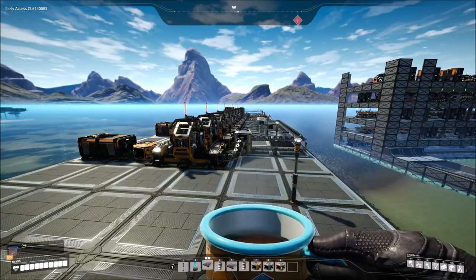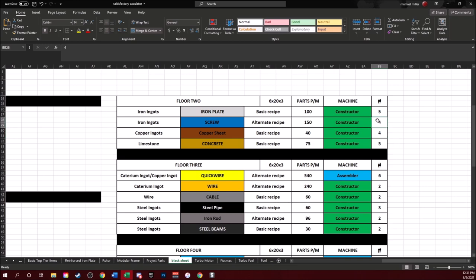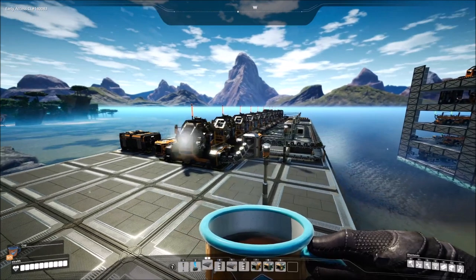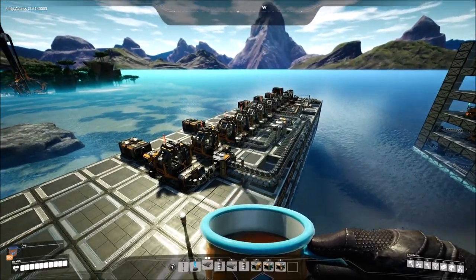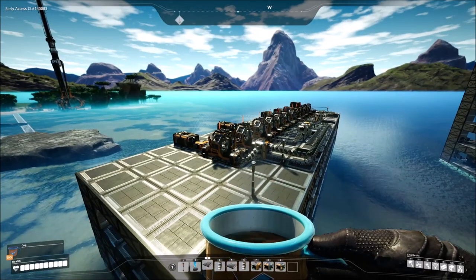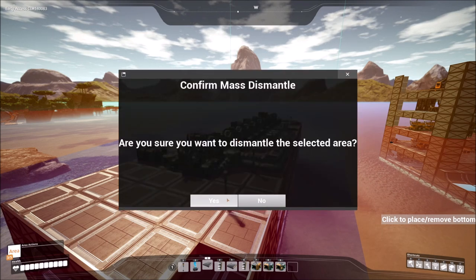This next floor is going to be tough. We need six assemblers for quick wire, two assemblers for wire, two constructors for cable, three constructors for steel pipes, two for iron rods, and two for steel beams. To do this, you're going to have to clear off this whole floor because we're still going to need to build floors for the other levels. It'll just be easier to go for a nice clean slate.